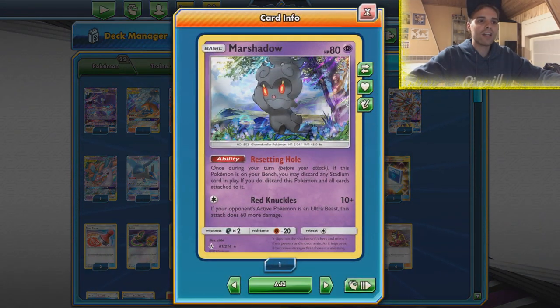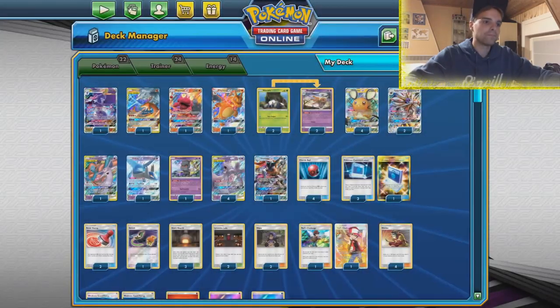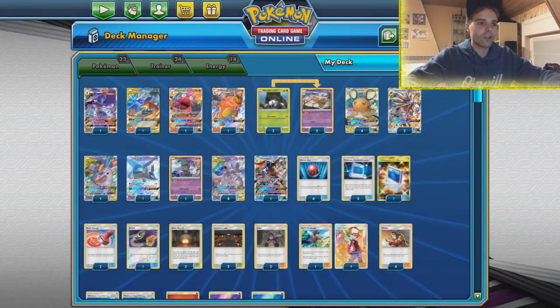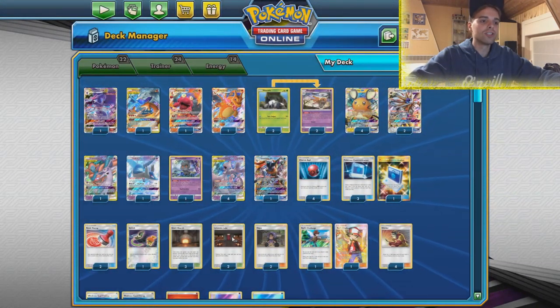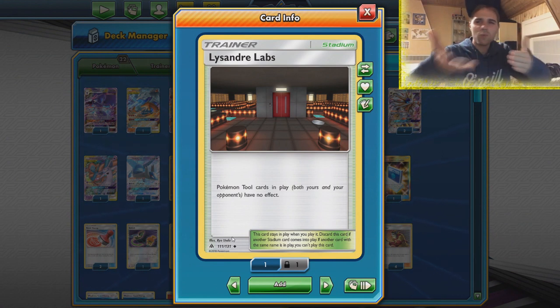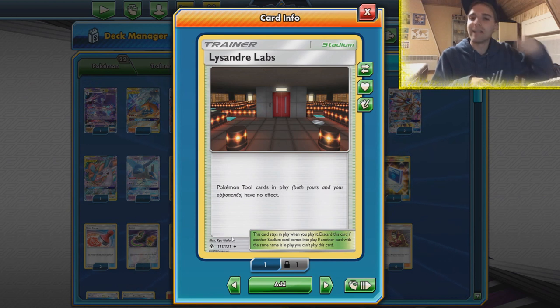We have Marshadow in here together with five stadium cards. That means even if they smack down Power Plant, the chance of us drawing into a supporter or using Marshadow will be covered by communication. Giant Heart we got used to already, getting the fire energies from the deck, and also Lysander Labs. I know what you're saying - Lysander Labs and Shedinja in the same deck doesn't work out. Well that is where you're wrong! You could smack down Lysander Labs and use Marshadow to get rid of it, or overlap it with a Giant Heart.